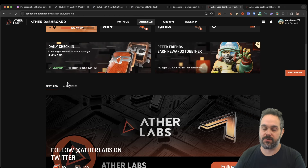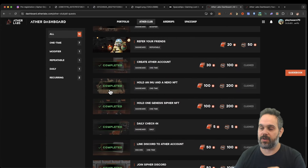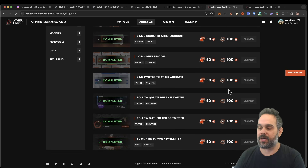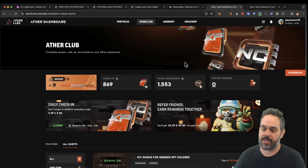You can come here daily and claim five experience and five nano chips. If you get to line five, you get an extra bonus. If you click on quests, you can see all the past quests and earn quite a lot of experience. I did all of them — you can also get quite a few nano chips that will carry into your account once you start playing.